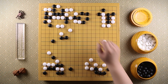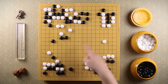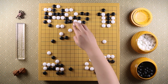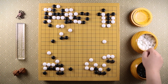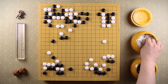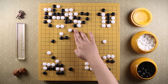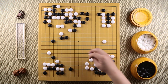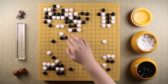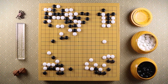But before black answers anything over there, black ataris this stone. White doesn't have enough ko threats over here, so white has no choice but to connect. Black ataris, white comes out. Black extends, and now white cannot extend over here. Because if black connects up over here, white cannot capture these black stones.